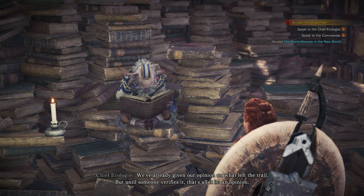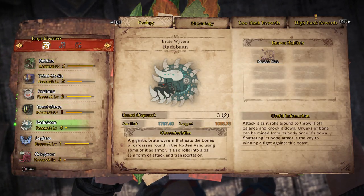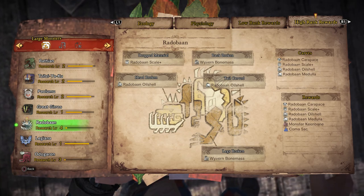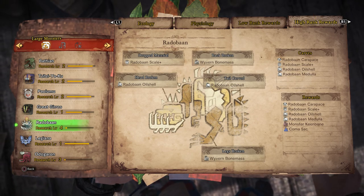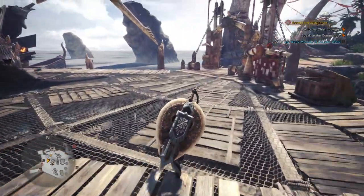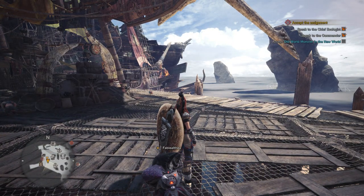Let's go to ecological research. All right, Radobaan — we have the high rank rewards. A Coma Sack — I haven't seen that before. Okay, and nothing else I want to do, so we're all done here. Thank you for watching, and I will see you next time.